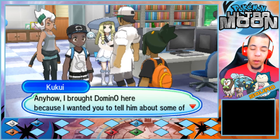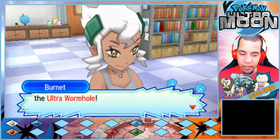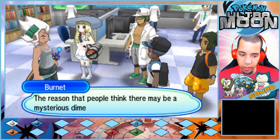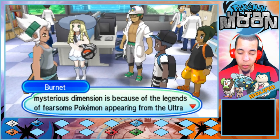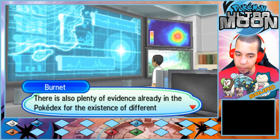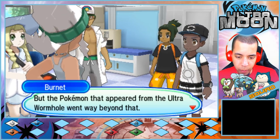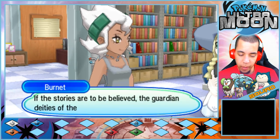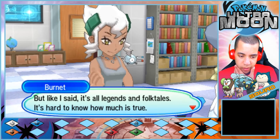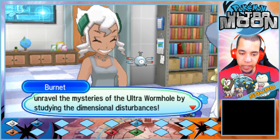I brought Domino here because I wanted you to tell him about some of the mysterious phenomena here in Alola. And you've got to mean Ultra Wormholes. It's extremely rare, but sometimes a hole opens in the sky over Alola — it appears that this rift leads to a different and unknown dimension. The reason people think there may be a mysterious dimension is because of the legends of fearsome Pokemon appearing from the Ultra Wormhole. There's also plenty of evidence already in the Pokedex for the existence of different dimensions.